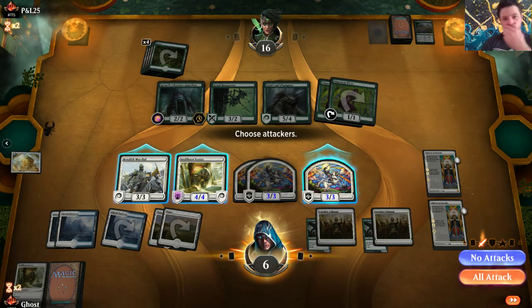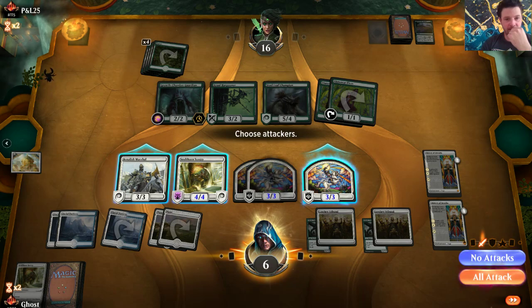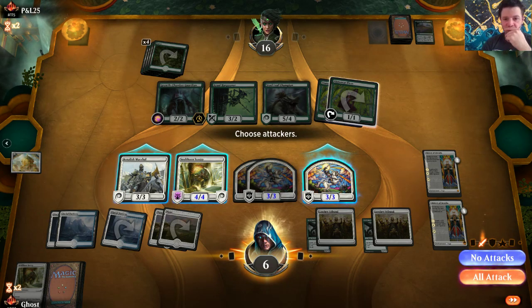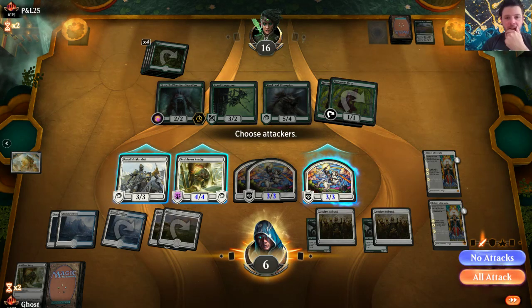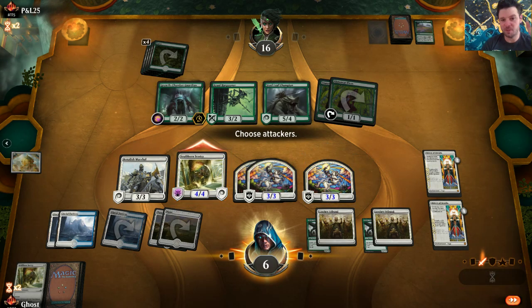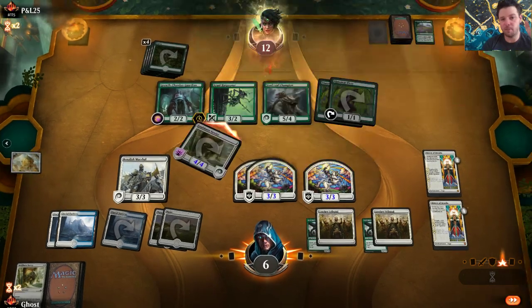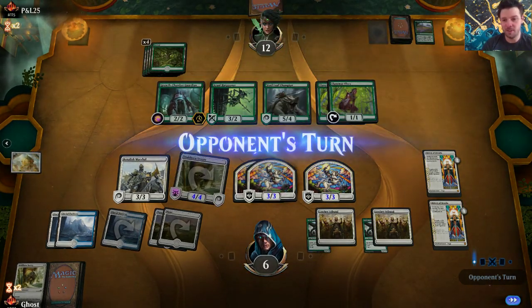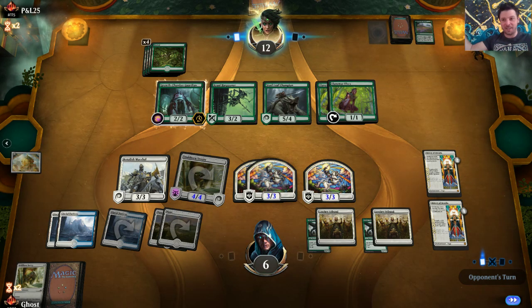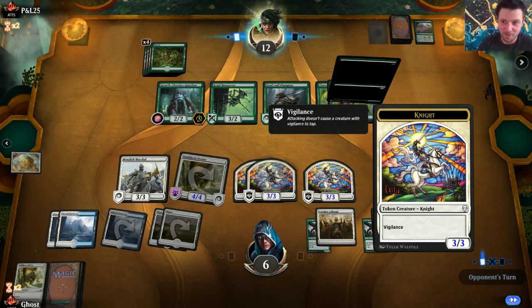We're stacking these now. We need to get around him somehow. If I come in, his only block that's any good is something we do not want on the board, so we will swing in. His other blocks are no good, he has to double block - it comes through, that's 12. This is all going to pump these guys - they're going to be massive. We're going to draw a Formation, I can feel it, and we're just going to swing in and he's just going to be heartbroken.